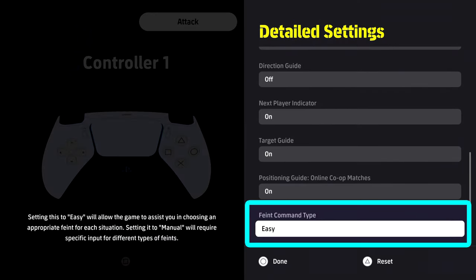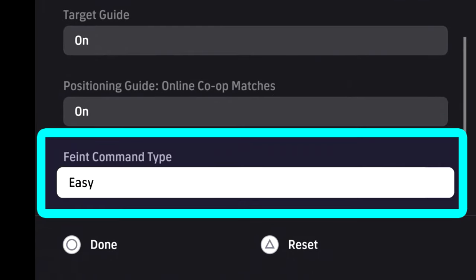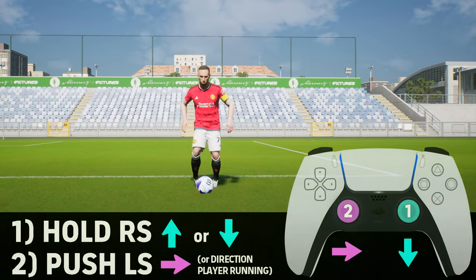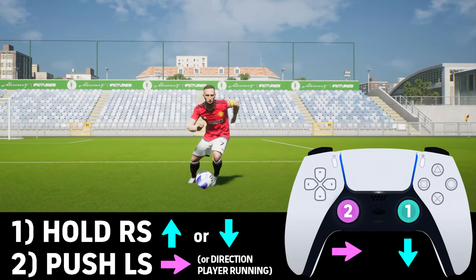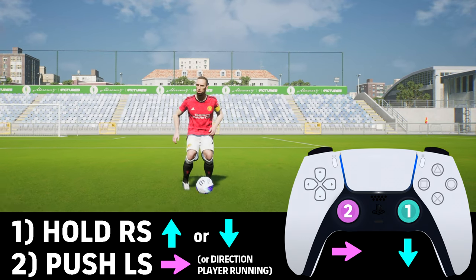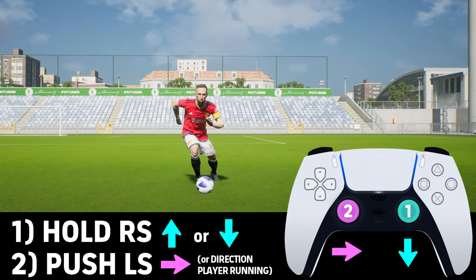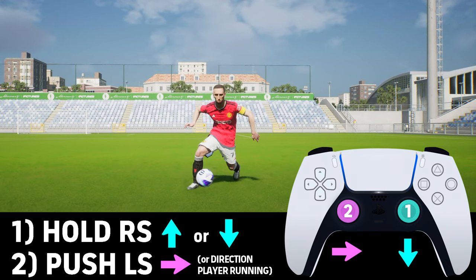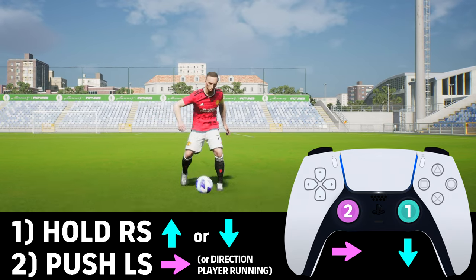We're going to be using the in-game commands but also the feint command system, which is going to be set at easy. I'm a very visual learner so I'm going to show you the inputs and how the animation works. Essentially all you are doing is holding the right stick down or up and then pushing the left stick in the direction that the player is running, with the feint command type set as easy.